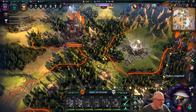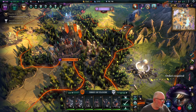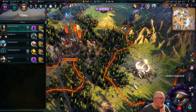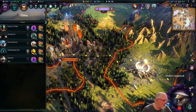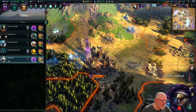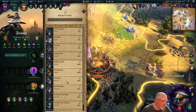We're still building up units. Looking at our cities — we're not building everywhere — we're going to need to build more. Let's go back into Zesson and tell it to build more dragons.